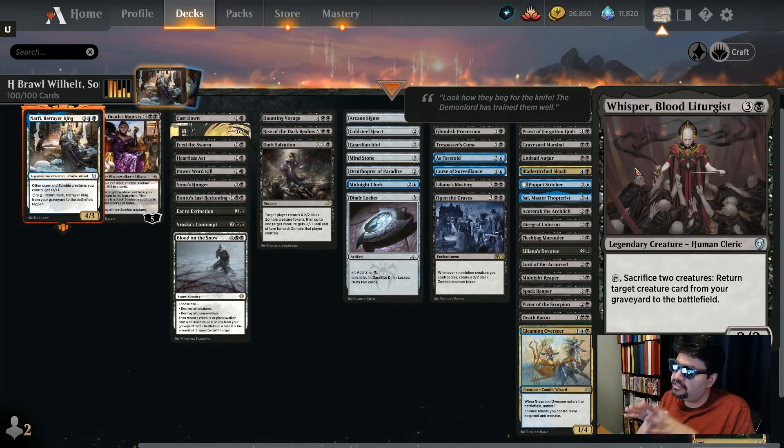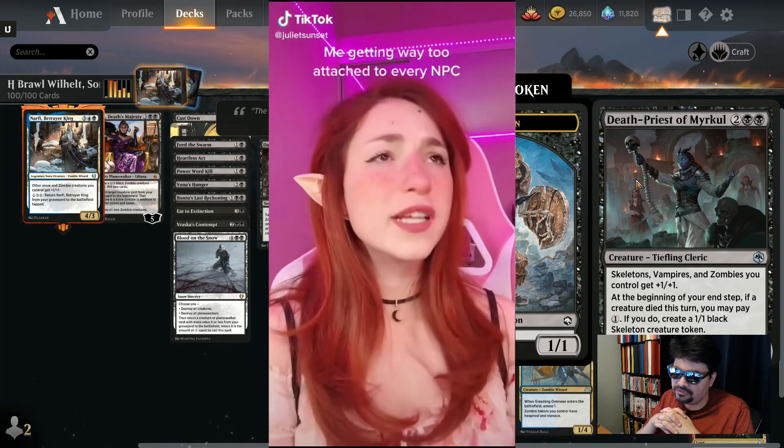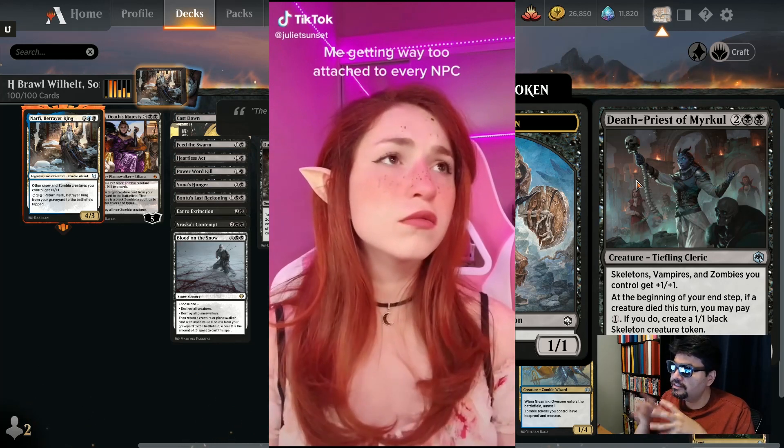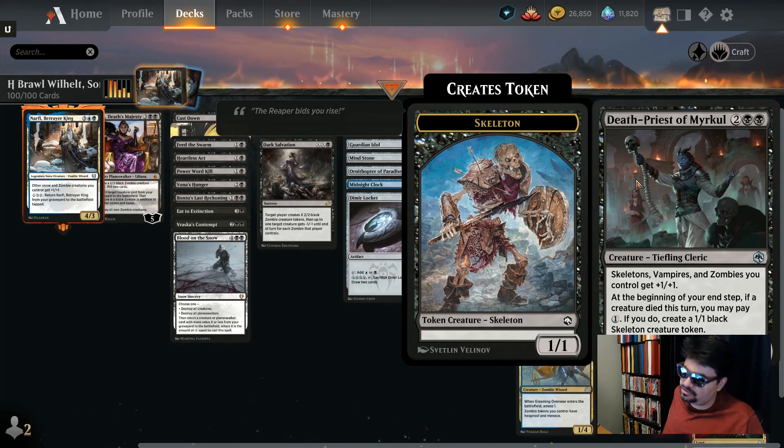Whisper, Blood Liturgist: four mana, 2/2 legendary human cleric — tap, sacrifice two creatures such as your tokens, and return target creature card from your graveyard to the battlefield. Keep them coming back for more. Death Priest of Mirku: four mana, 2/2 tiefling cleric — skeletons, vampires, and zombies you control get plus one, plus one — another lord. At the beginning of your end step, if a creature died this turn you may pay one generic to create a 1/1 black skeleton creature token. Not a zombie, but close enough to get on the squad.